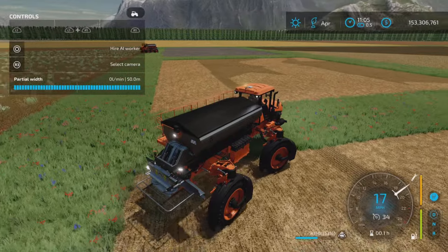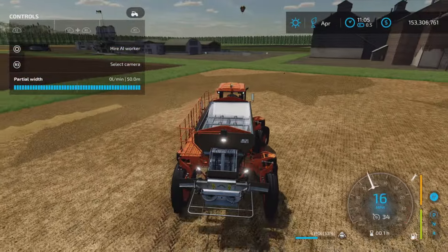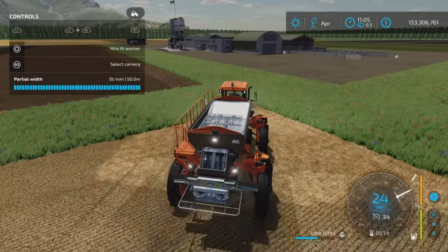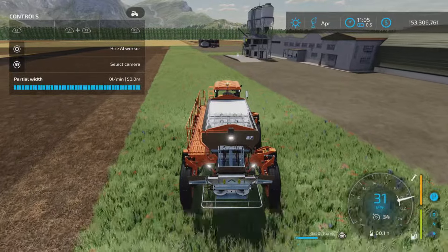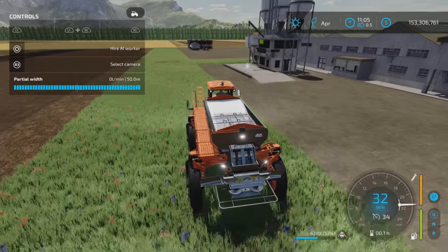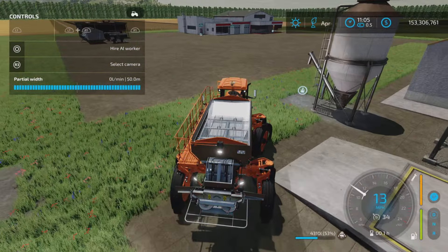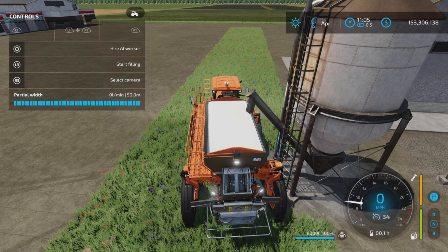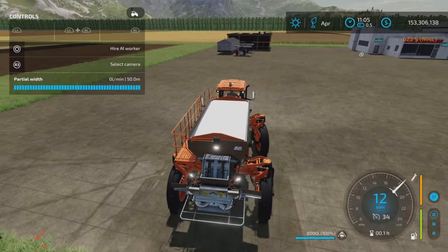Let's drive it around a bit. L1 and left opens up that cover — I have lime in this one. Let's go fill it up; we can fill it up anywhere you like, but we'll fill it from a silo. Brakes seem to work quite well even when it's fully loaded. There it is — 8,000 liters of lime and lime ore fertilizer.